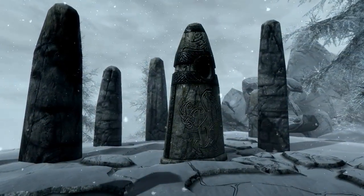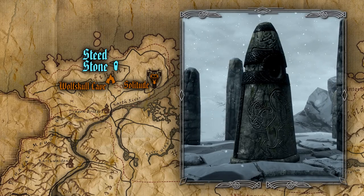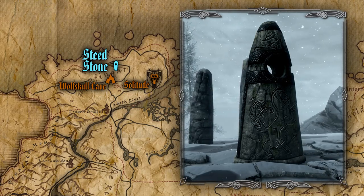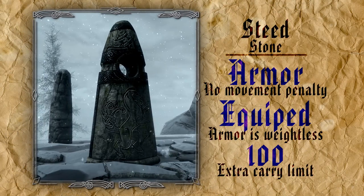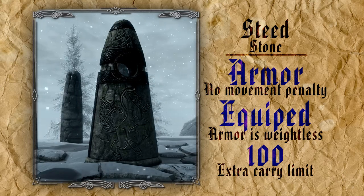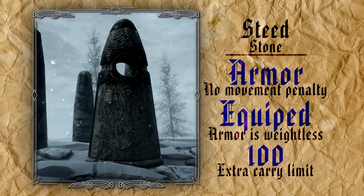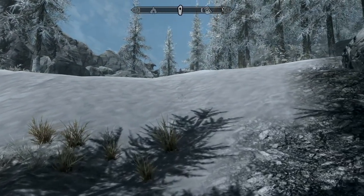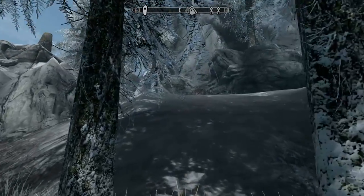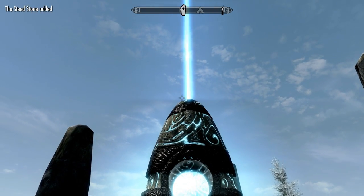There's another stone that will also greatly benefit nearly all playstyles in the game: the Steed Stone, located northwest of Solitude, not far from Wolfskull Cave. What makes this standing stone so useful is how it grants three separate passive perks. First, it completely removes movement penalties when wearing any type of armor. Second, it makes any armor you wear weightless, freeing up extra inventory space. Third, an increase of 100 to your maximum carry weight. The Steed Stone clearly focuses on helping warriors become agile, and loot mongers to indulge in hoarding as much as possible from every dungeon they crawl through.